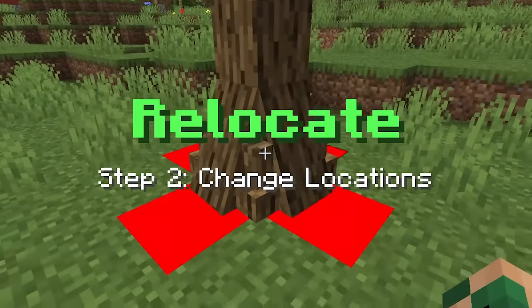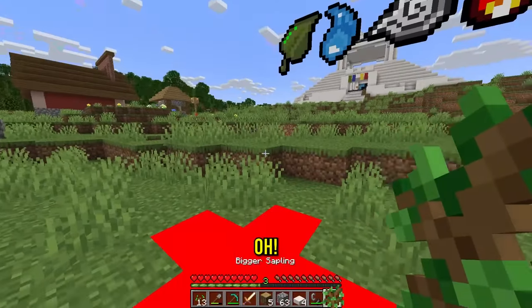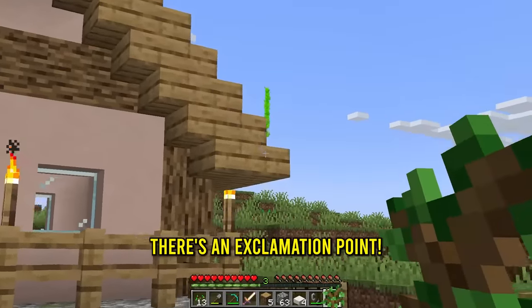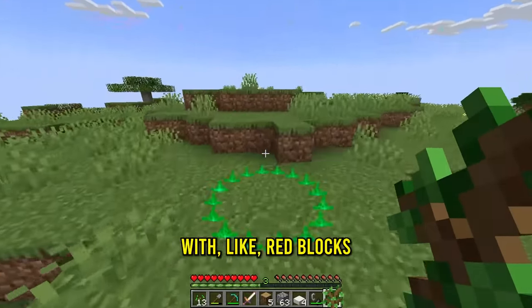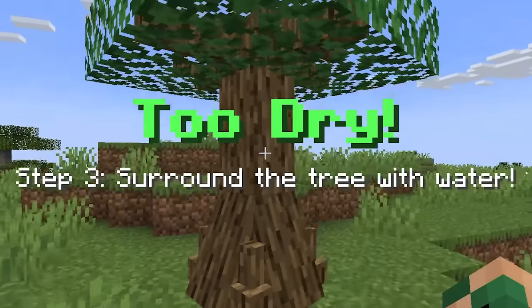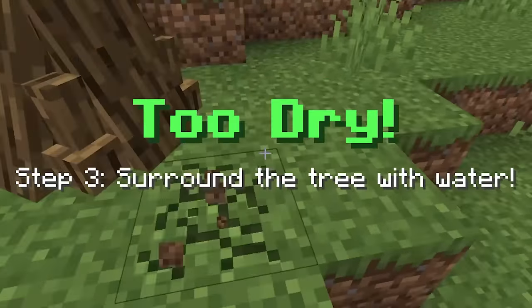Step two, change locations. Do I pick it up? And so now we have the bigger sapling. Where do I place this then? Right there, there's an exclamation point. Maybe it wants it to no longer be in a place with red blocks. So do I just place it here? Now it's too dry. Step number three, surround the tree with water.